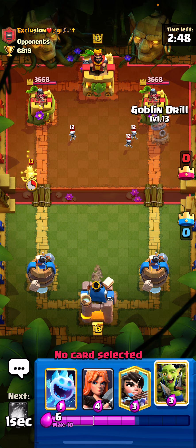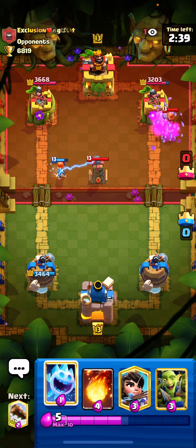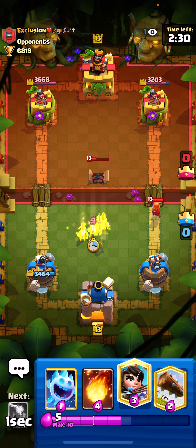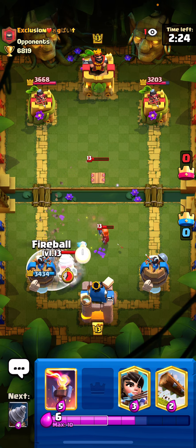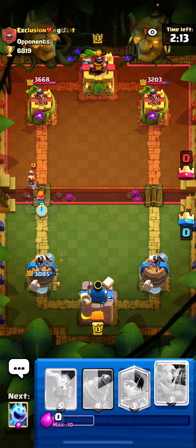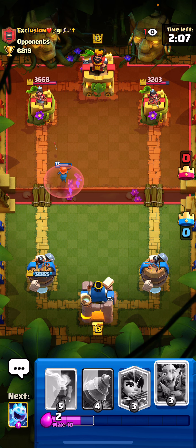Let's go with Goblin Drill right now. He's going to go for Valkyrie, I'm going to go for Valkyrie here. He goes for the Tesla. I'm going to go for a split Goblin Gang in the middle here. I'm going to go for a fireball and log combination on that. Looks like he's playing with some fast cycle Goblin Drill deck.